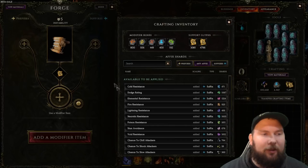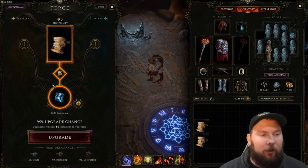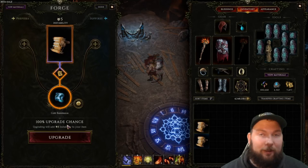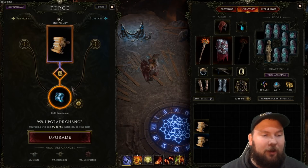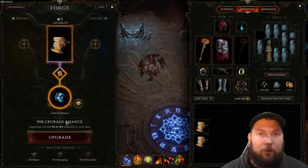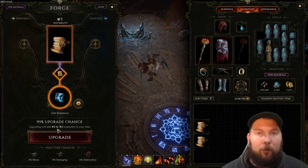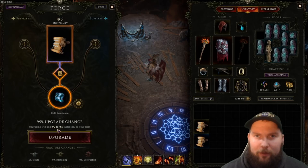For this item, let's say we want to add some cold resist. We can use glyphs to have a 95% chance to upgrade, or throw on a glyph to get 100% chance since it gives us 25% more. Or we can use a stability glyph, which won't increase the chance of success but will reduce the instability added — normally all enchants add 5 instability, but with the stability glyph it will add anywhere from 2 to 5. But what is instability?